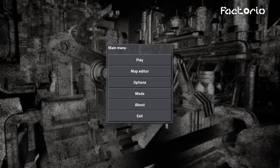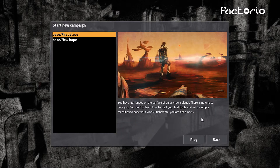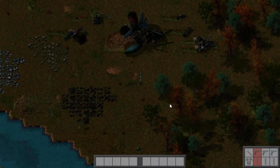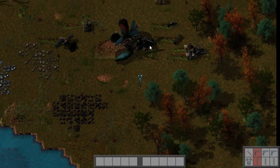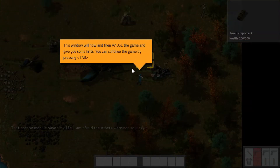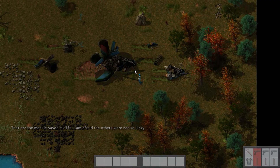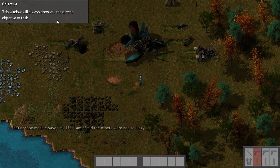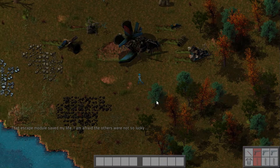Hey guys, Liam here and today we are playing some Factorio. As you can see it's very pretty, very cool graphic style. We're just gonna hop into this because it's been ages since I've played and I don't really know what's going on. You move around with WASD, you got your mouse and you can click on stuff. Oh, some iron plates - I'm sure we'll need those. The window will now and then pause the game and give you some hints, which is kind of annoying.